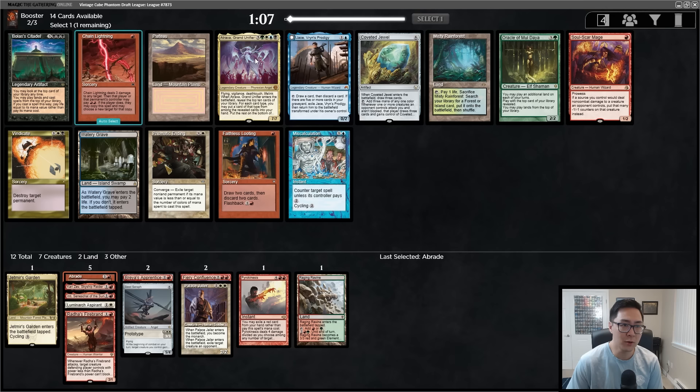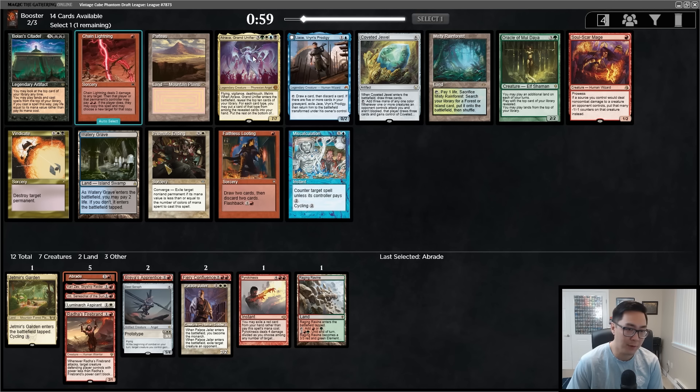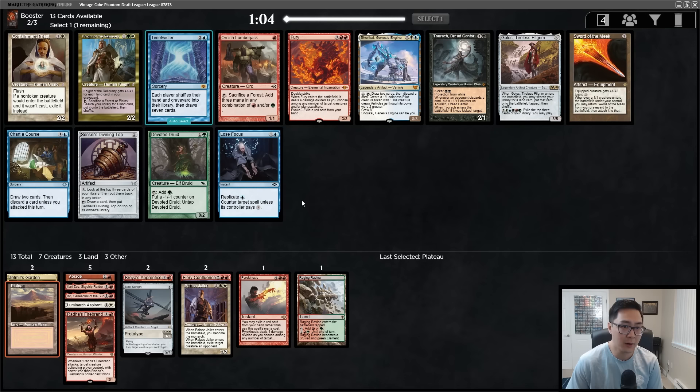Oh, there's a Chain Lightning — and that is an Atraxa! That's the premier reanimator target: Flash, Through the Breach, works with everything. Obviously we're not taking it. There's a Misty Rainforest which would have gone with our Fast Bond if we had ways to recur it. For us it's between Chain Lightning and Plateau. As much as I love Chain Lightning, it's more important to have one of these red-white lands so any fetch afterwards gives you that dual. Taking the Plateau.